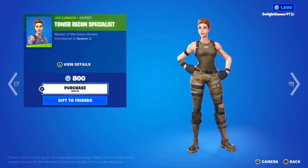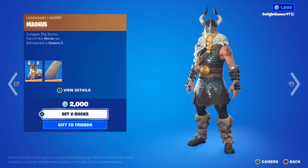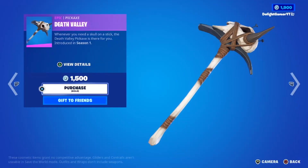We have the Tower Recon Specialist skin if you want it, and the Magnus skin for 2,000 V-Bucks which comes with the During Cape. Those are the dailies. You also have the Blue Camo wrap for 300 V-Bucks, and the Death Valley pickaxe is back — another shot at getting it for 1,500 V-Bucks.